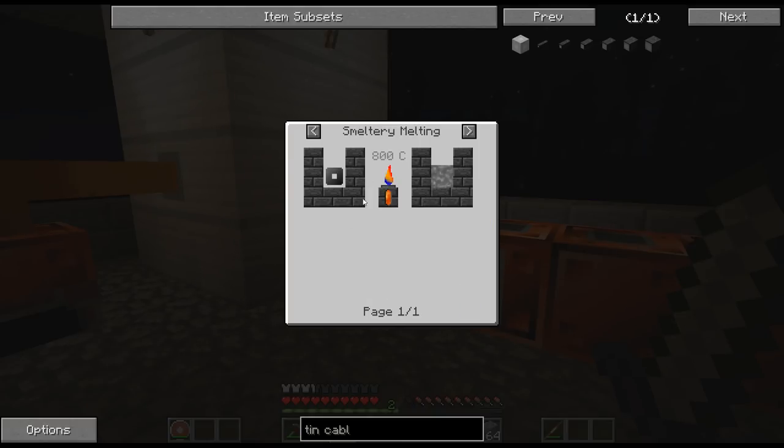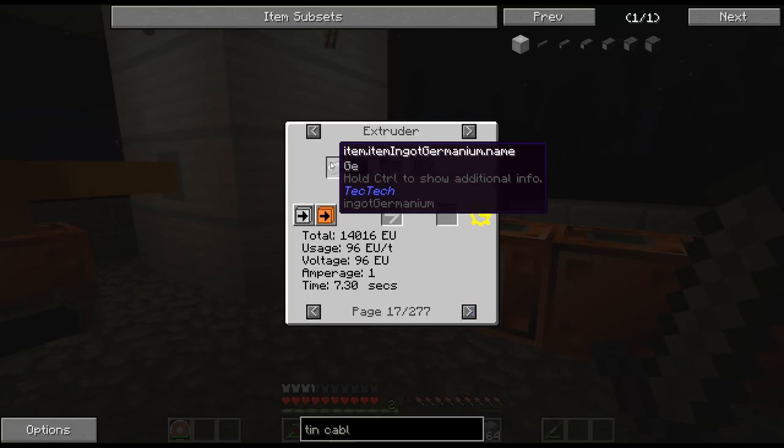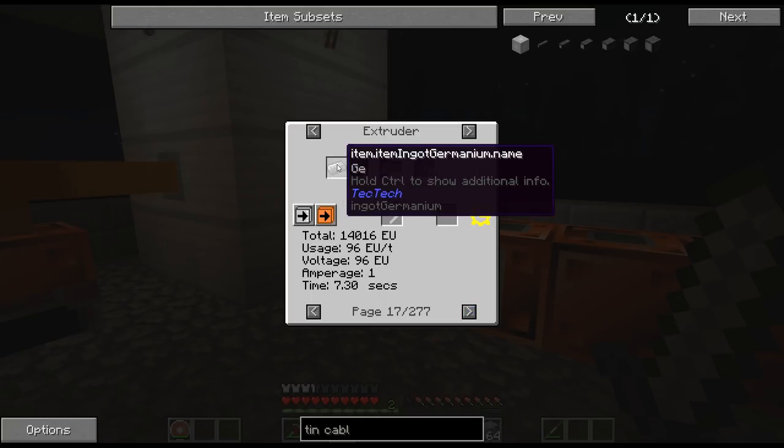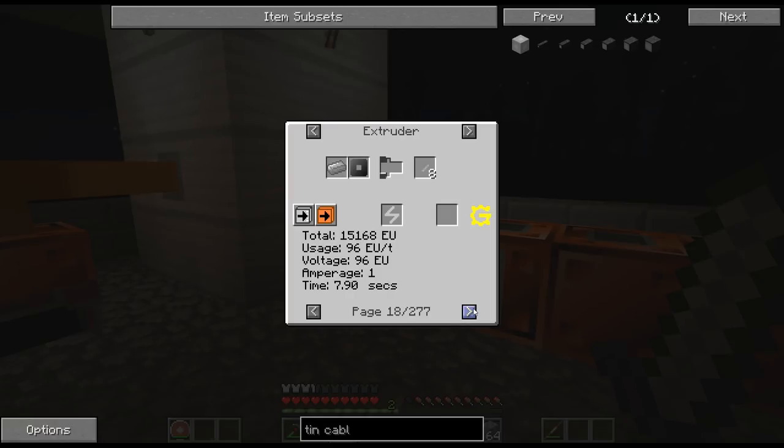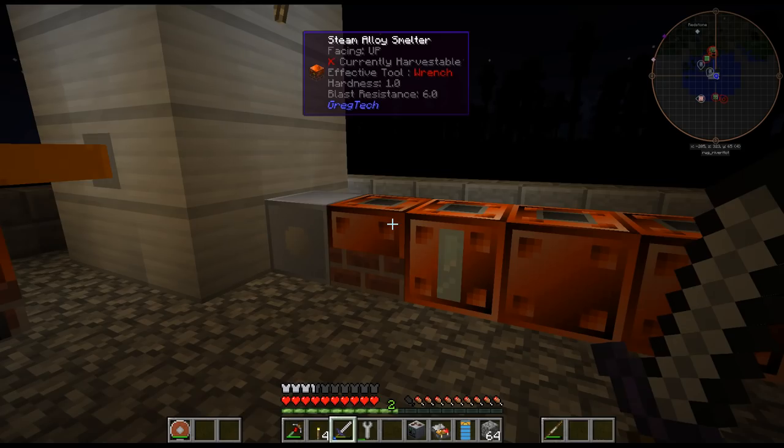Unfortunately, this can't do the LV extruder. Oh, that's polyethylene — any of the metals have to be MV extruder, it looks like. Alright. So there is my Tin 2x cable.